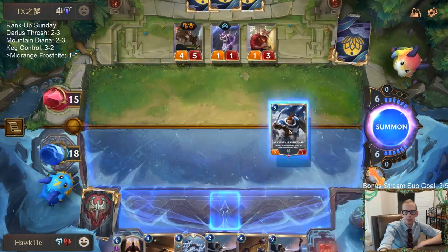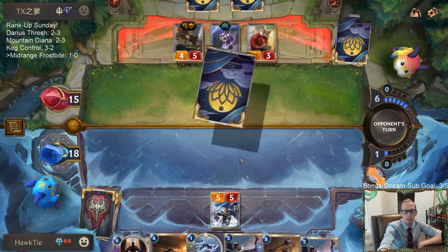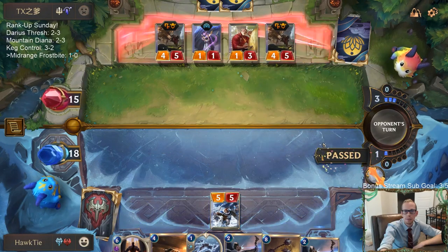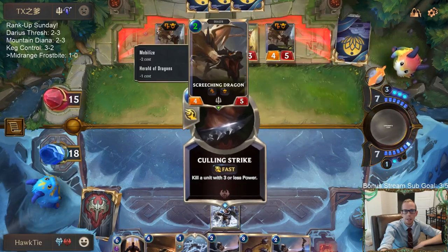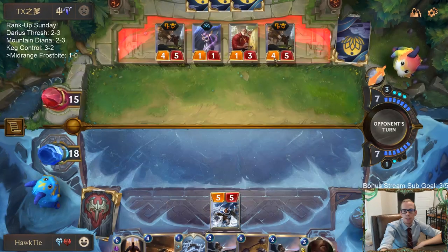We'll just play Avrozen Hearthguard, start buffing up the things in our deck, especially Trifarian Assessor. They had all the Screeching Dragons — one was created by Egghead Researchers, they had two regular ones and then this one was created there.